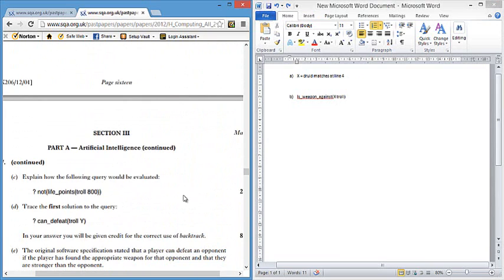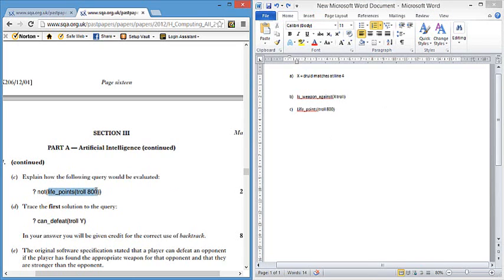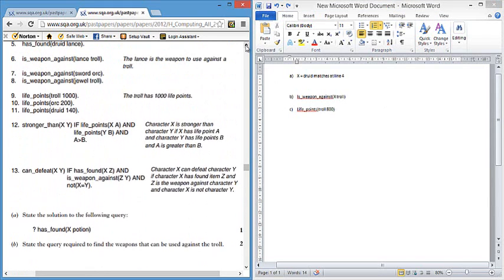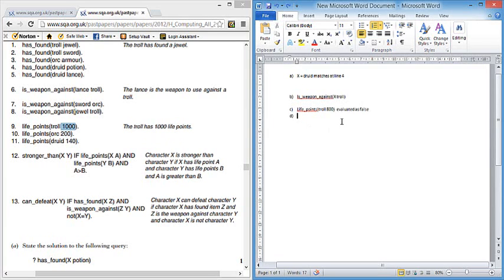The next question asks you to explain how a query using negation would be evaluated. Negation takes the piece inside the brackets and evaluates that first. We're looking at 'life_points troll 800'. You can't find a match for that because the troll actually has 1000 life points, so that's evaluated as false. Negation then reverses the result — so 'not false' equals true. The query is therefore evaluated as true.